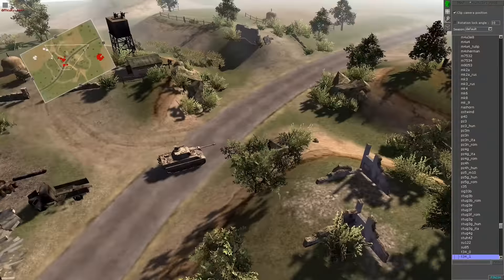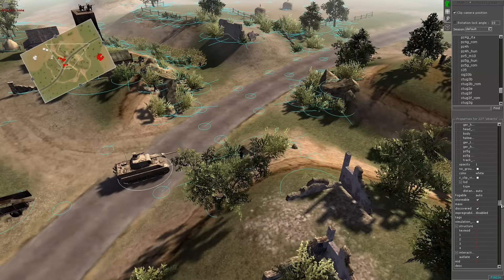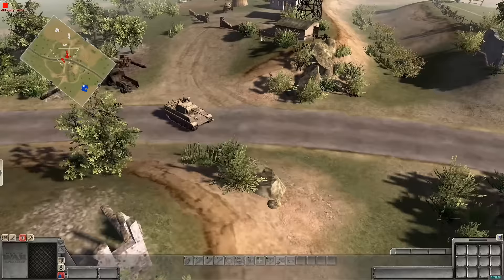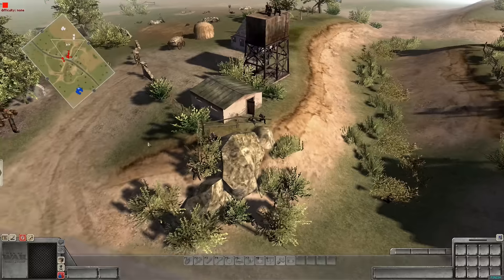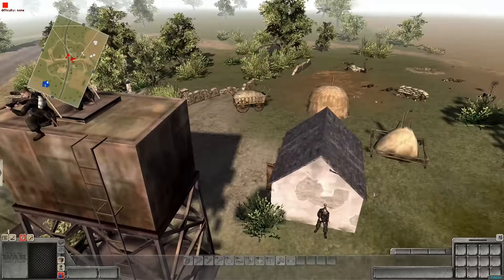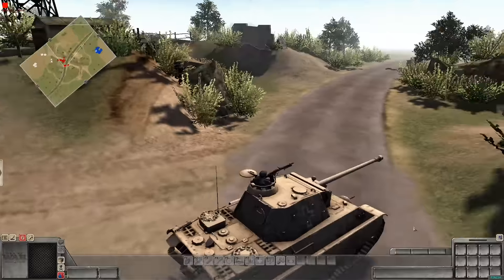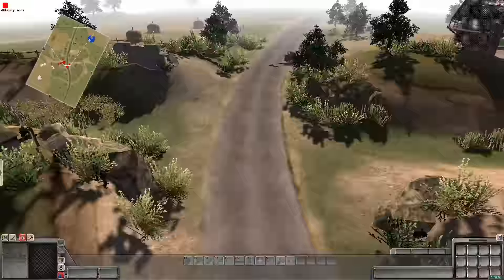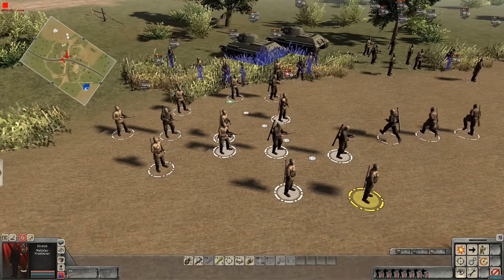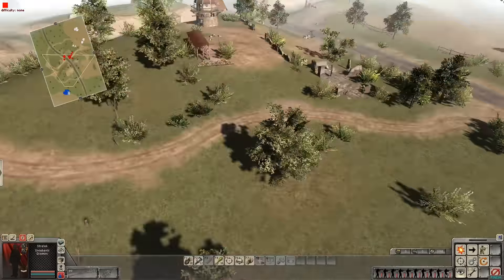Alright guys, I'm back. So the Germans took over the Soviet base and have quickly set up a defense around these rocks for the Soviet counterattack. They've got some men in the tower and guys all over the place, including a T5 — which is really a Panther, just a GSM naming thing. And the Soviets back here have gathered more men for a charge forward, scrapping together a couple of T-34-57s. Let's see how this goes.